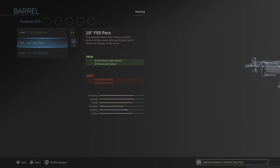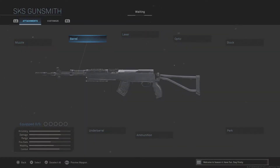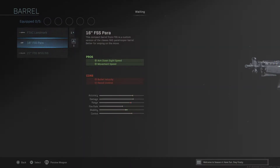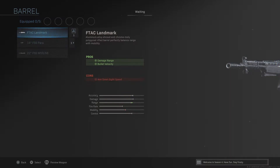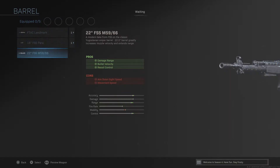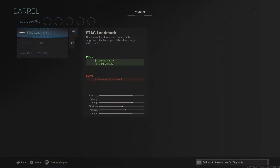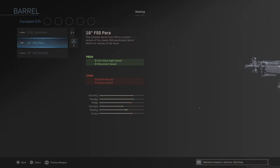Putting on a smaller barrel like the 16-inch FSS Para barrel still keeps a pretty solid effective damage range — around 50 to 60 meters, possibly above 60. The 22-inch FSS barrel extends that to about 100-plus meters, which honestly you don't really need in normal multiplayer — that kind of range is more relevant in Warzone. So we're going for more of a rushing SMG-style build.